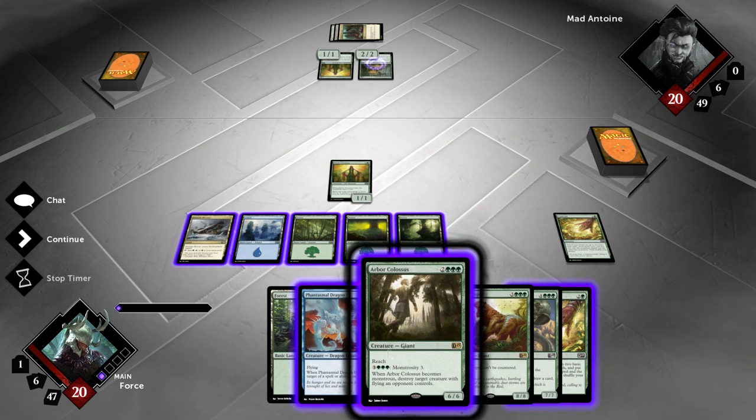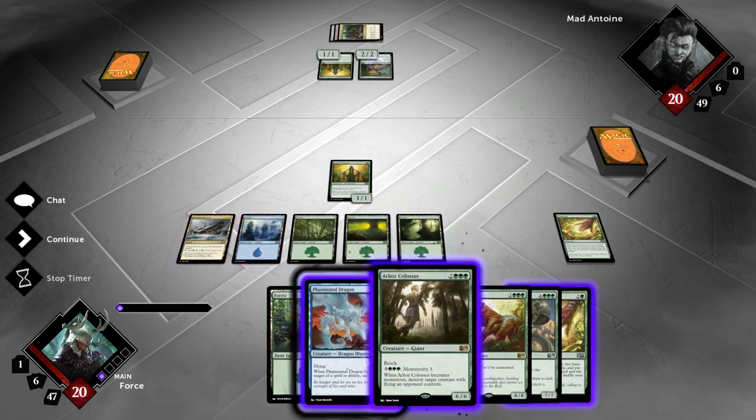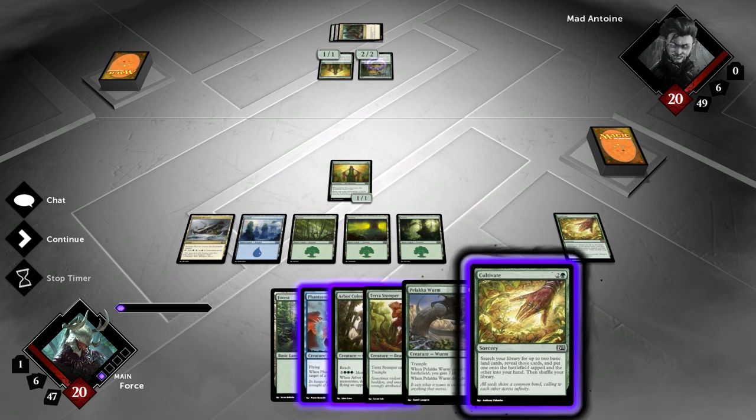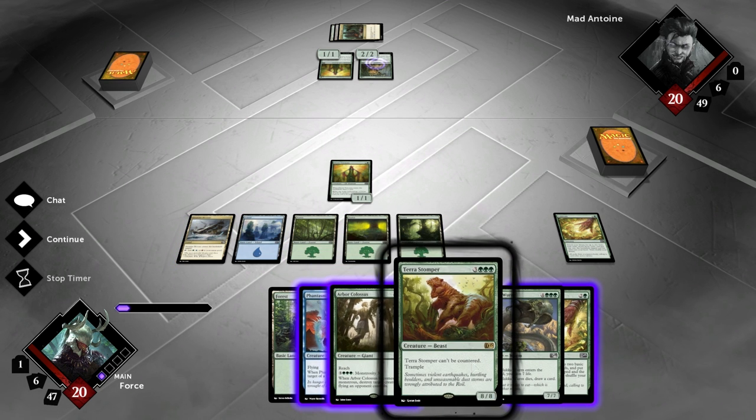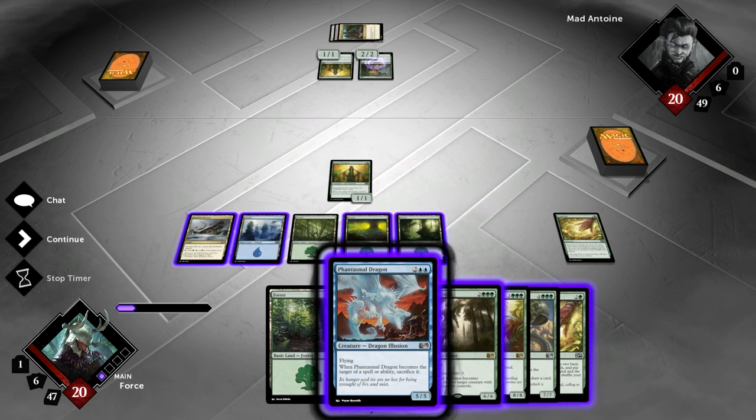I can go for the Arbor Colossus, but he's just got a bunch of chump blockers for it anyway. So what I'm considering is either... if I can Phantasmal Dragon now, and then next turn I'll be at 6 and I can play the Terror Stomper. I'm actually just going to play the Phantasmal Dragon right now.